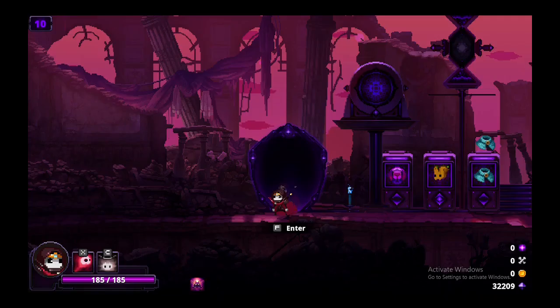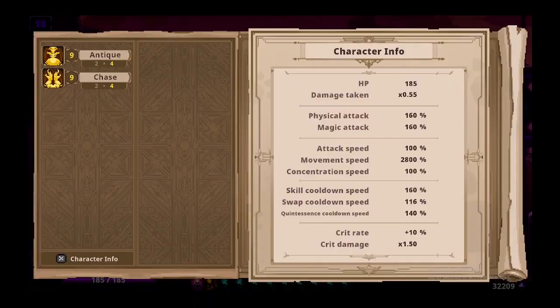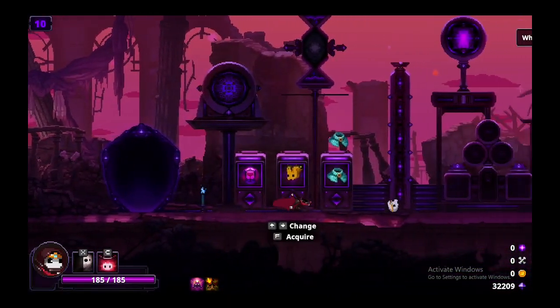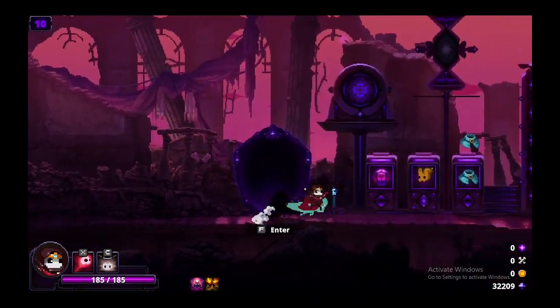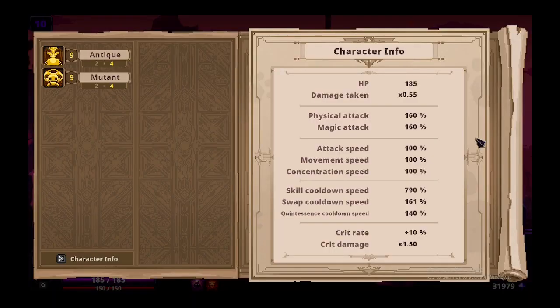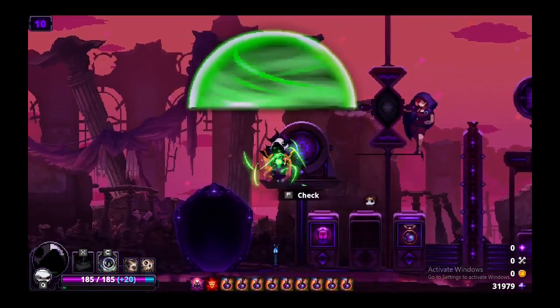Movement speed can be achieved by getting nine of the Coward's Cape, and clearly this is a lot of movement speed — it reaches up to 2,800% movement speed, which is the fastest in the game. You zoom across the screen. Next up, we have concentration speed. To max that out you need nine Pocket Watches.